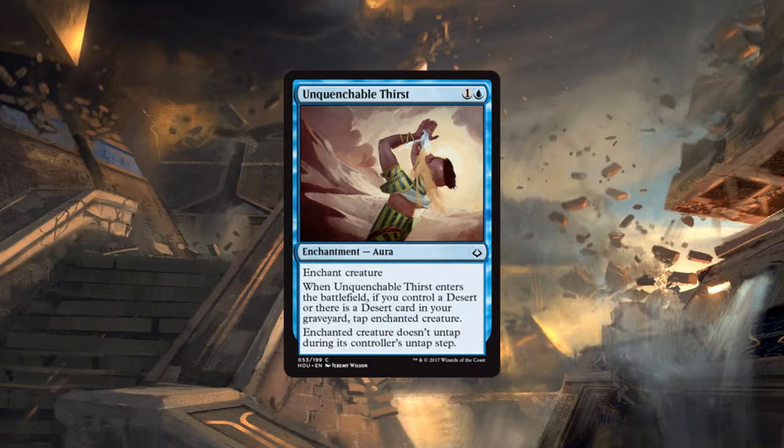The enchanted creature does not untap during its controller's untap step. This is blue's way of removing creatures. Without a desert it's still pretty good — it won't be able to untap, so it takes away any creature for only two mana. If you control a desert it taps it immediately so they won't get another attack, which is fantastic.